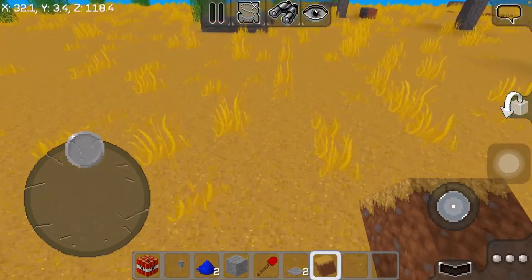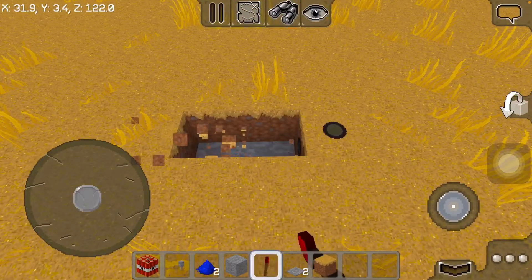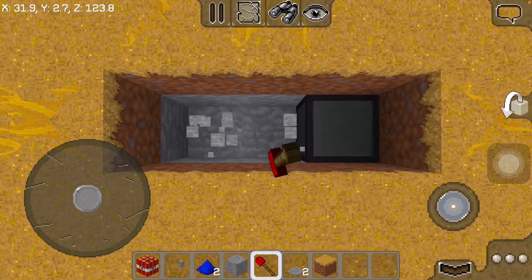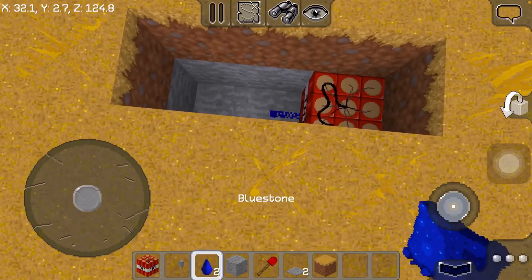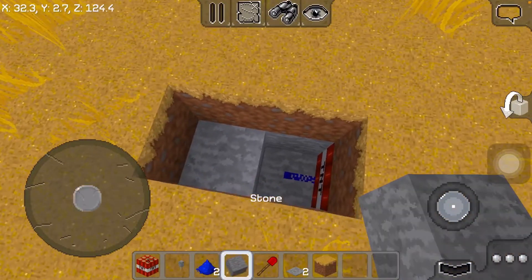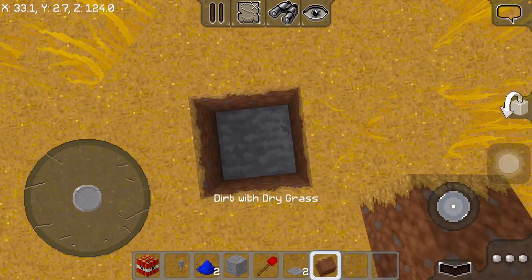First you're gonna shovel two digs, then put TNT, redstone wire, and put some dirt with grass, some stone, and a pressure plate. And here, this is how you make it.